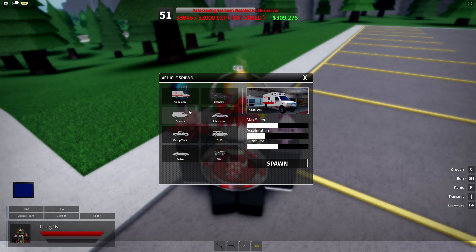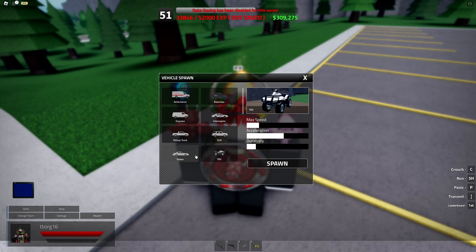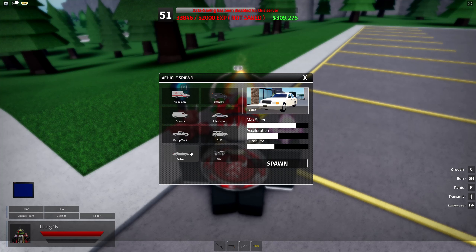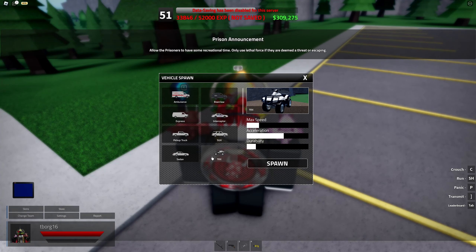If you want the best durability vehicle, select the express — it seems to be the strongest vehicle for criminals. If you want the most acceleration, the ATV has the most acceleration. To summarize the best vehicles: the bear claw is the most armored for police officers; the express is the most armored for criminals; the sedan has the most speed; and the ATV has the most acceleration.